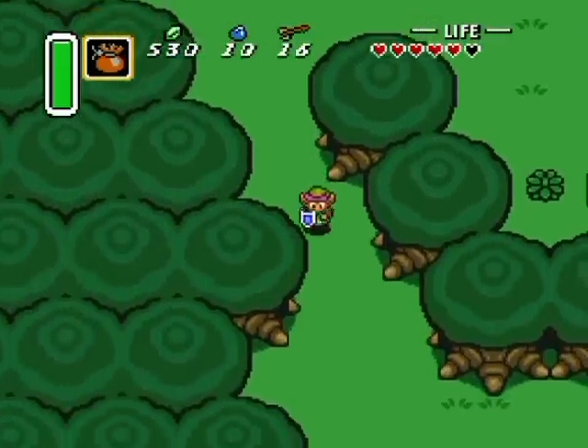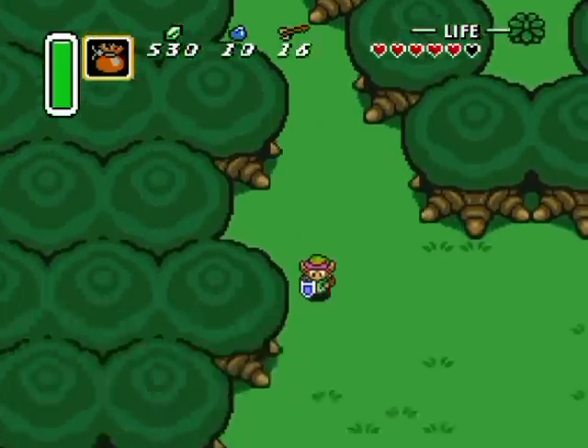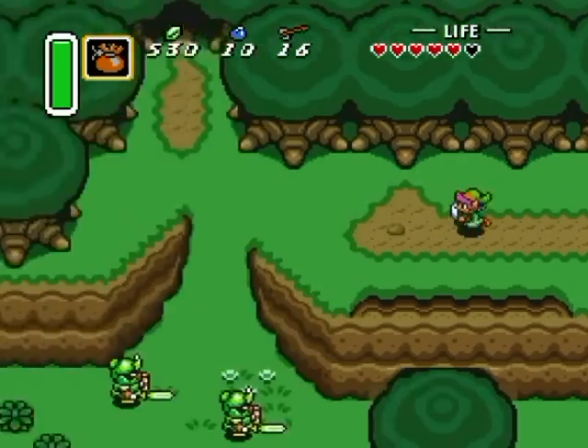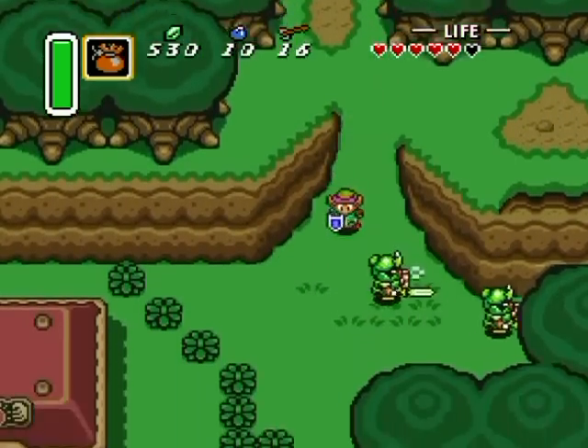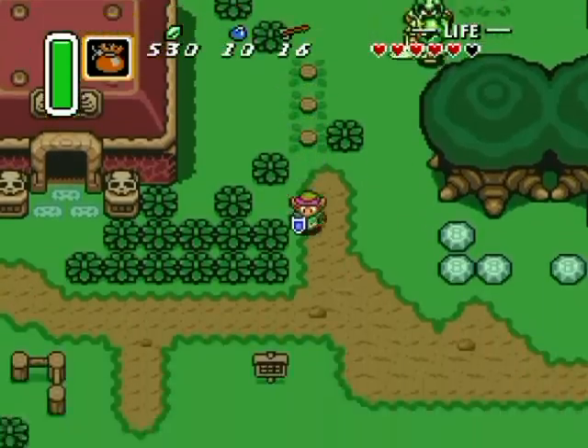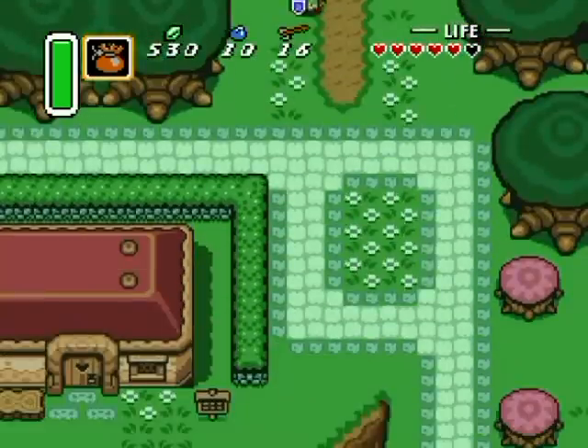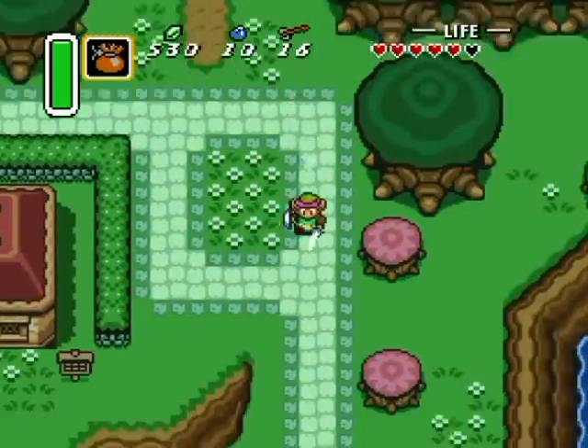I'll take that heart piece actually. The magic powder uses magic power to power it. I'm just going to avoid these enemies and cut the bushes so they wouldn't come after me, but they still came after me anyway.